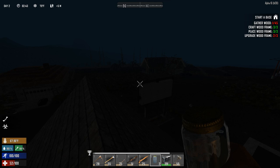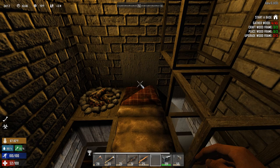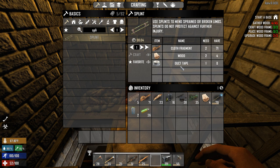I increased the gamma a little bit to 105. I also managed to install a user interface mod - I think this one is called Origin UI, I'll put a link down in the description. I'm infected and I have a strained leg, I think I need to make a splint.